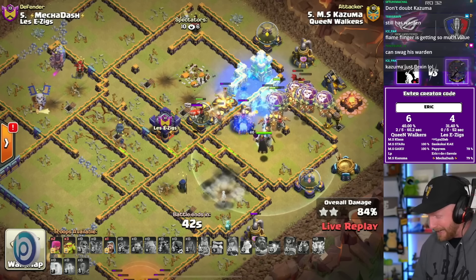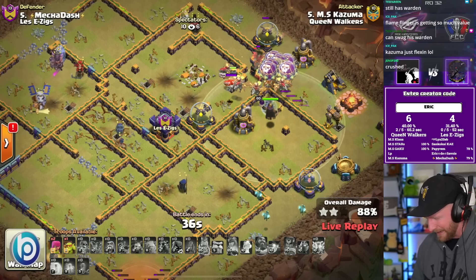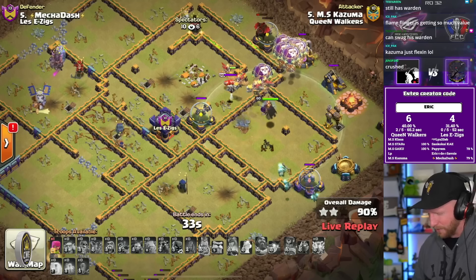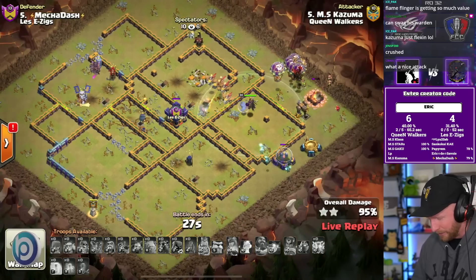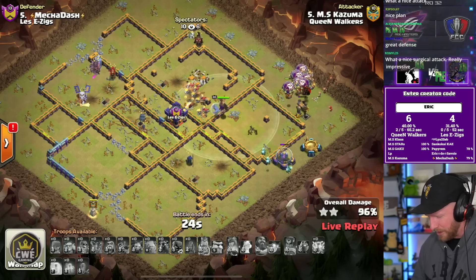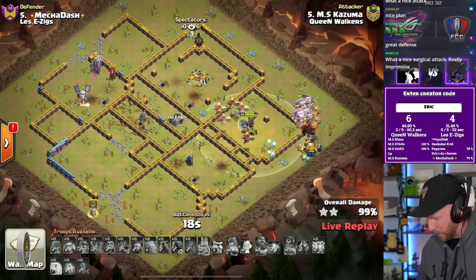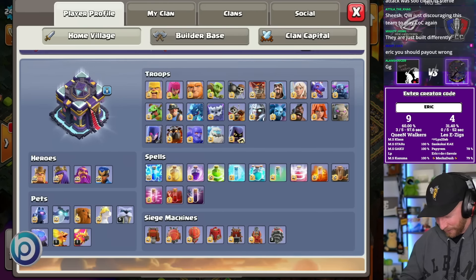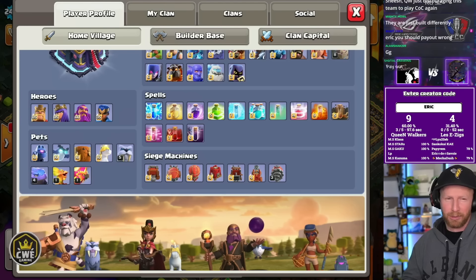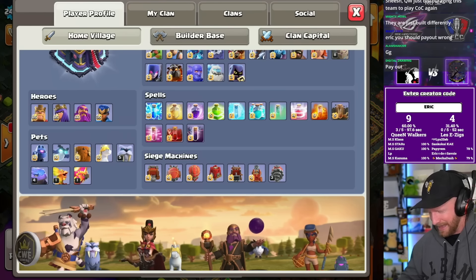An interesting approach — the big lightning investment ultimately carries him to three stars. He had a lava hound survive and didn't really lose many troops from the start of the attack; the dragon runners, hound, and balloons mostly survived. He really only lost the heroes used early in the attack — that's why they call it a 'sui hero.' Easy day as the Queen Walkers put a third one on the board. As a note, Kazuma only has a level four diggy, so running lassie makes sense if you don't have a max-level pet.